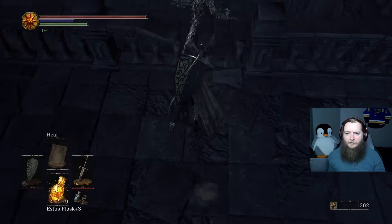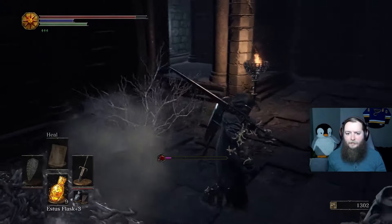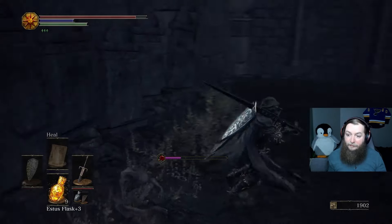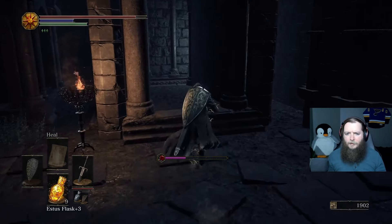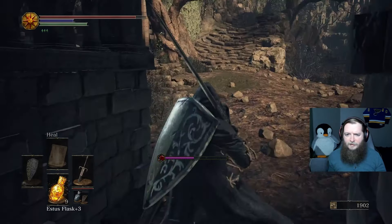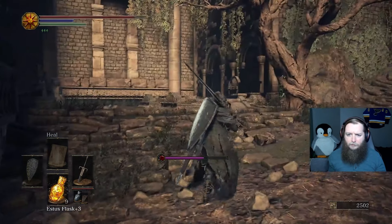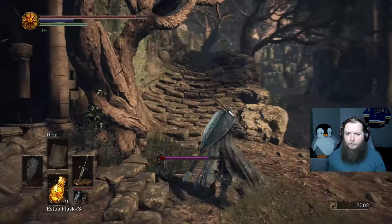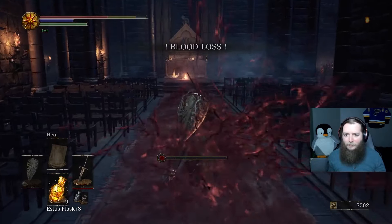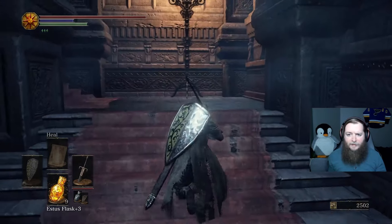Now I guess I go exploring the other areas, just starting to collect items. Like this one right here — Large Soul of a Deserted Corpse and a Poison Bite Ring. Would have been nice to have in the swamp. This takes me back to the bonfire. I could have gotten that item earlier, but instead of going up the lift or down in there, I guess I go back up in here and try fishing out these items.